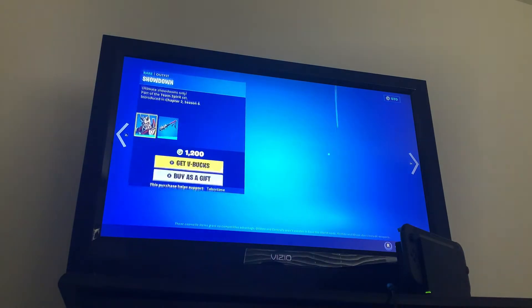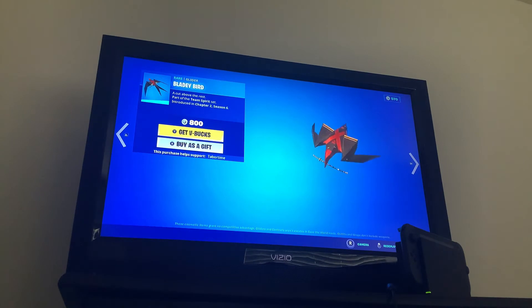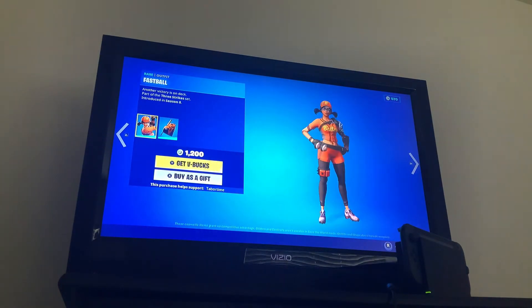Fnatic: the Hand Pack Backbling, Showdown, the Poke Pack Backbling, the Maniac's Pickaxe, and the Bladed Bird Glider. Fastball is back — the Baseball Skins are back because Baseball Season just started, I think.